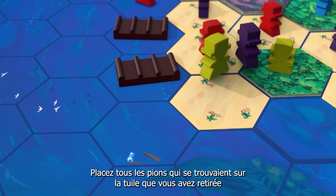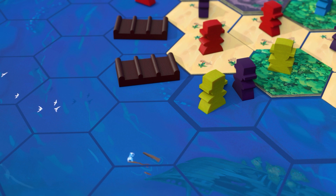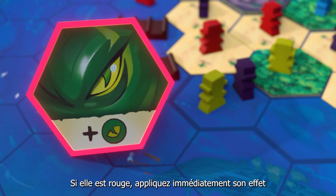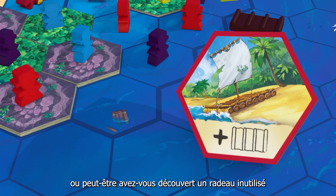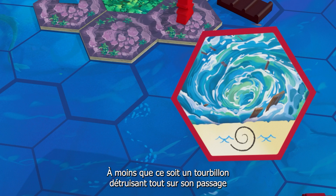Place all meeples that were on the tile you removed onto the corresponding water space. Then look at the tile you picked. If it's red, apply its effect immediately. It could be a new creature appearing on this space, or maybe you've discovered an unused raft, or a whirlpool destroying everything in its trail.